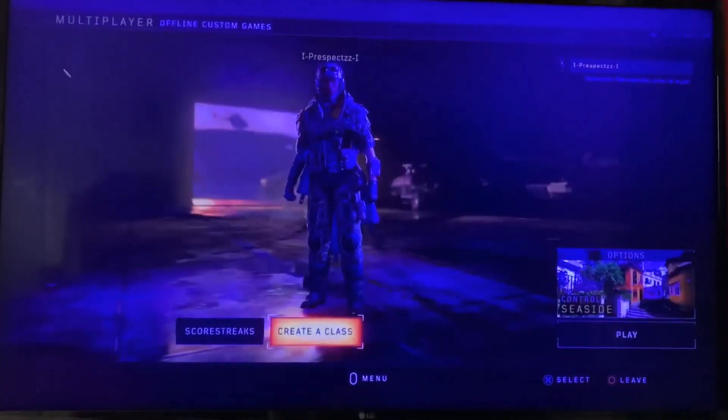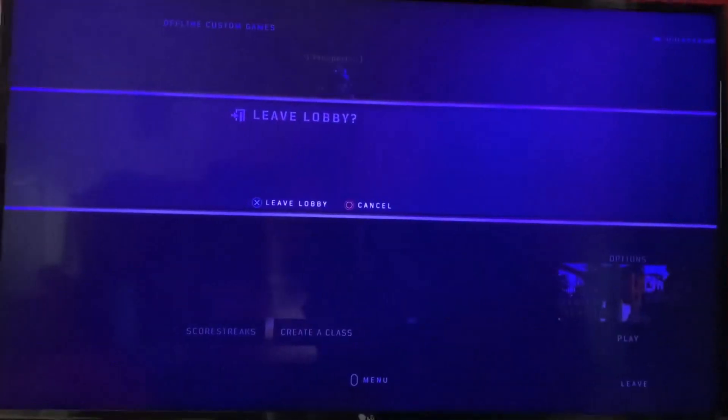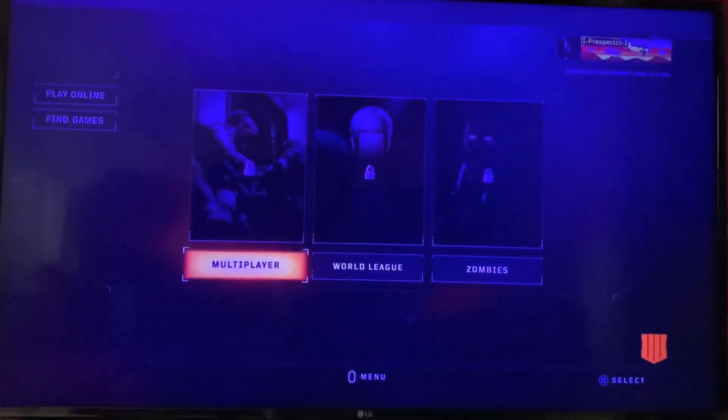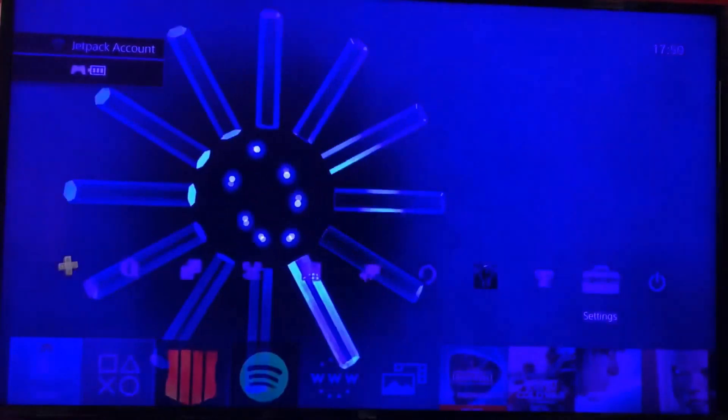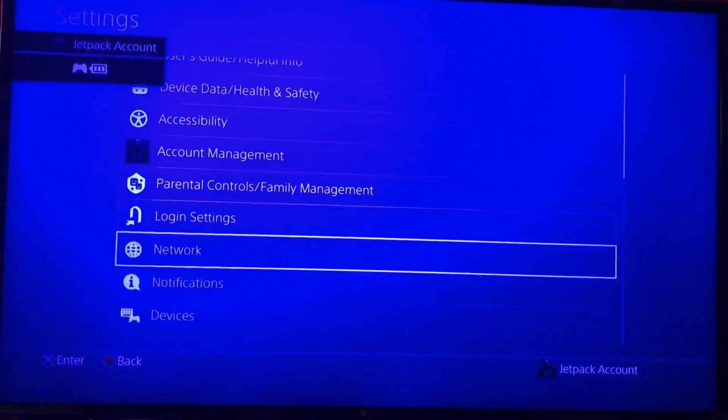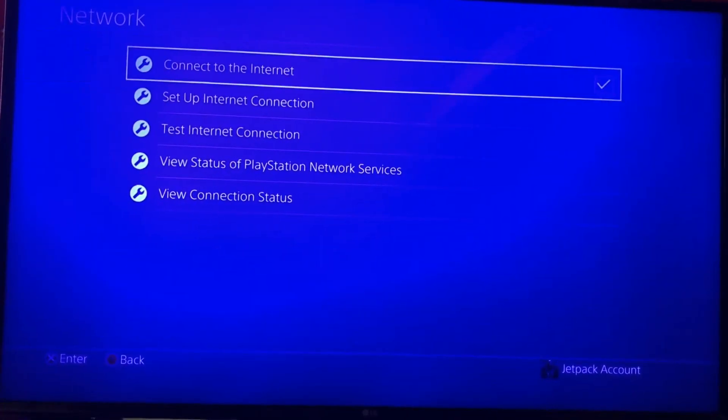I use the latest one. Now what you do is just hover over Play Online, do nothing, go out of your game, go to Settings > Network, and turn your connection on again.